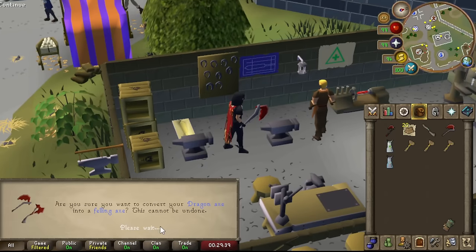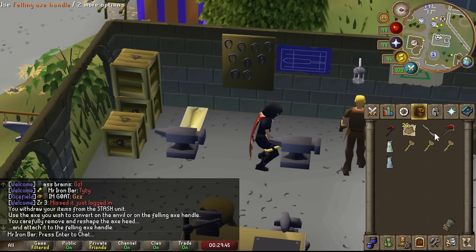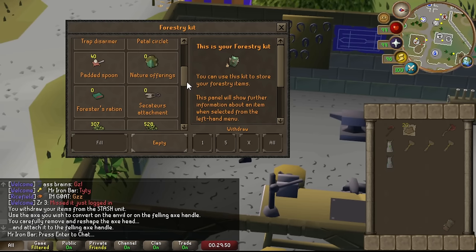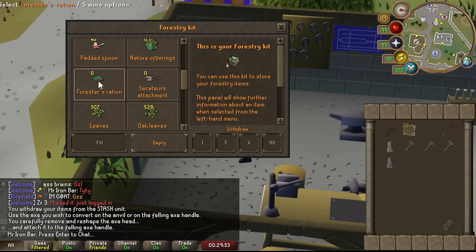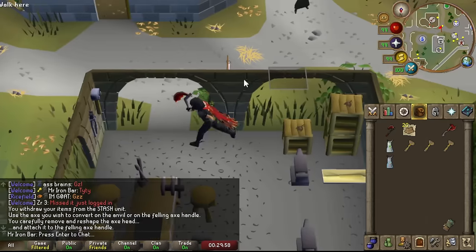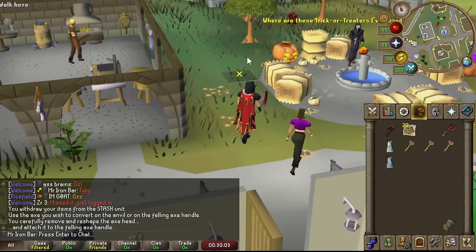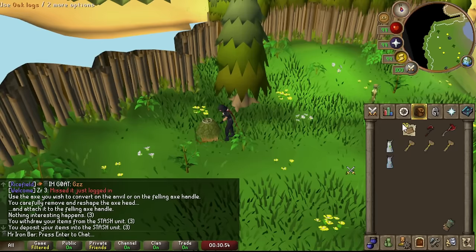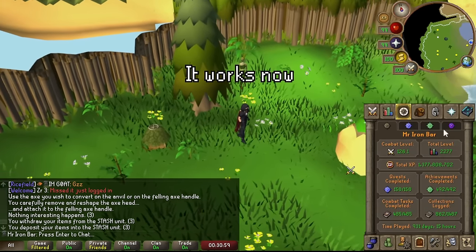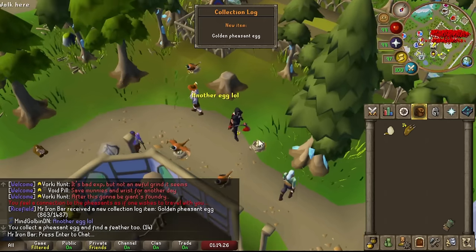I'm combining this with a regular dragon axe. This felling axe, when combined with an axe, turns it into the felling axe version, which lets you chop trees at 10% bonus Woodcutting XP per log. There's a 20% chance that if you were to get a log, you actually don't get it, making Woodcutting a bit more AFK — not as AFK as the infernal axe, but definitely more XP per hour. Unfortunately, the felling axe doesn't work in the stash unit. Oh well.